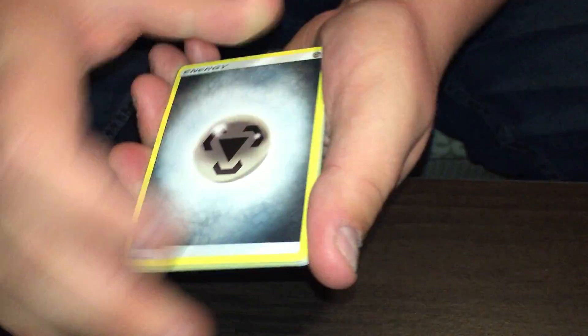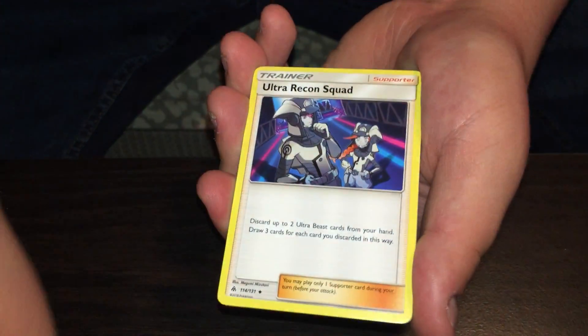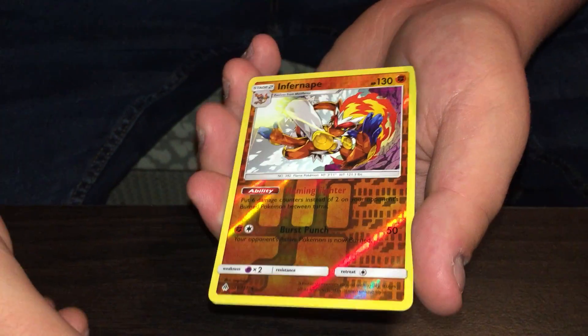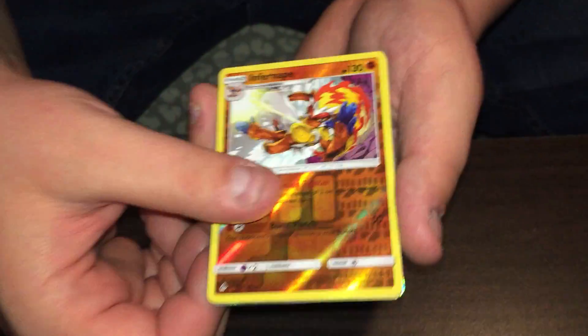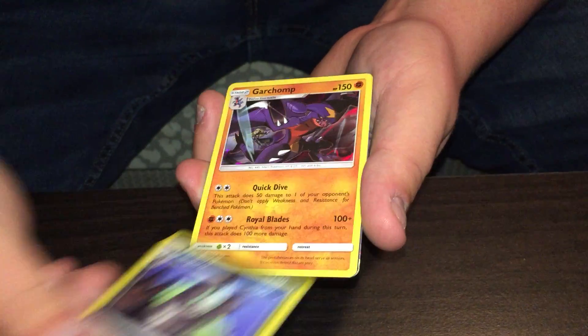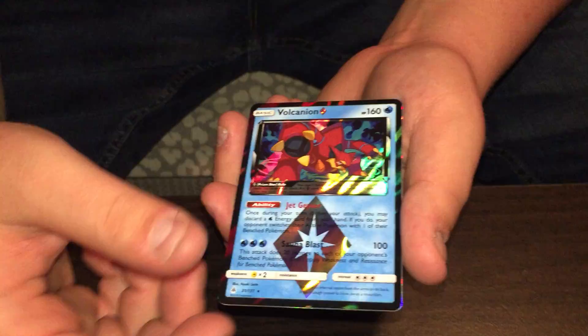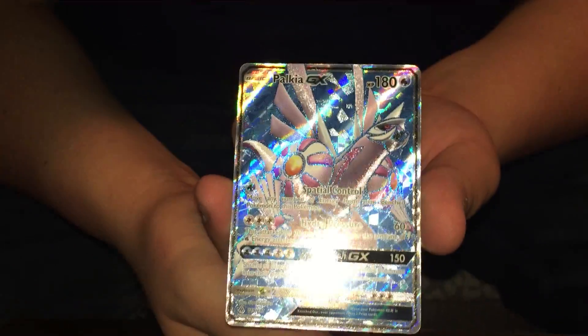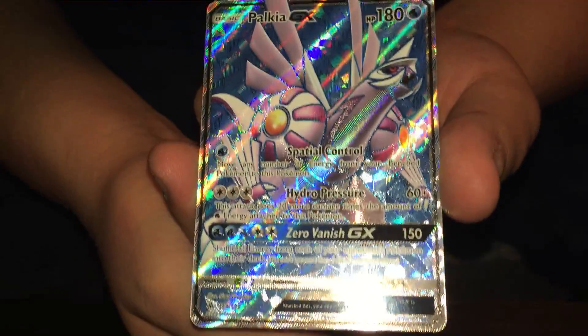That really should have been the last pack, but that's alright. Let's save this box. Reverse holo rare Infernape — we really racked up on the reverse rares. And a regular Floatzel — not bad at all. So in summary: reverse rare Infernape, Aurorus, Toxicroak, and Pangoro, plus the holo Garchomp, Volcanium Prism Star, Palkia GX, and this magnificent Palkia GX full art — absolutely gorgeous. Thanks for watching and we'll see you in the next video!